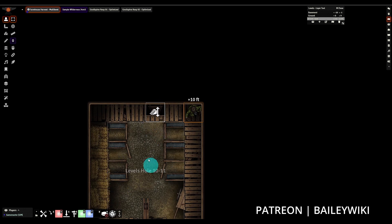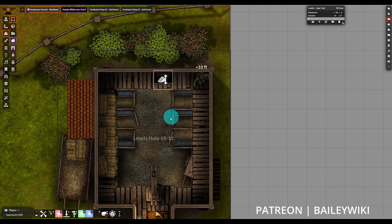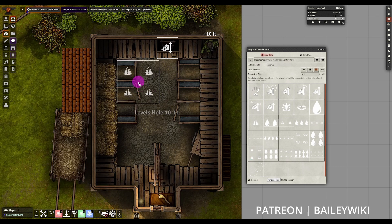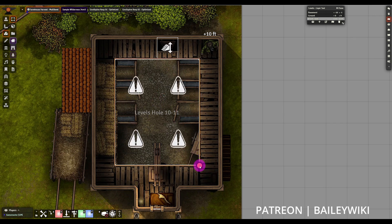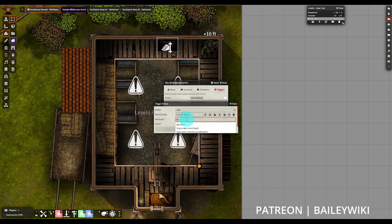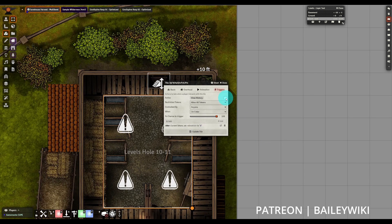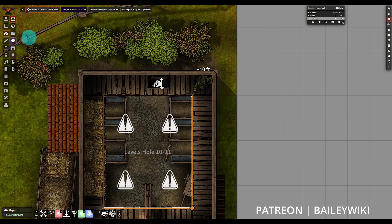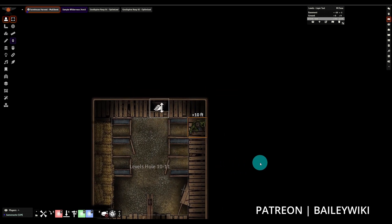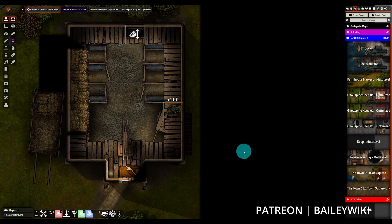This barn has another problem: we have a hole that allows us to see down, but it feels strange that you can just walk into it and float there unless you have levitation. So we're going to create an actual working hole by dragging in another active tile. You can use any image you want — I'm using the active tile configurations included in the BaileyWiki modules. Set this one to hidden because players won't interact with it deliberately. Here we're going to alter their elevation and set it to zero. Make sure the tile is set to active, and when a token enters it they will drop through the hole.